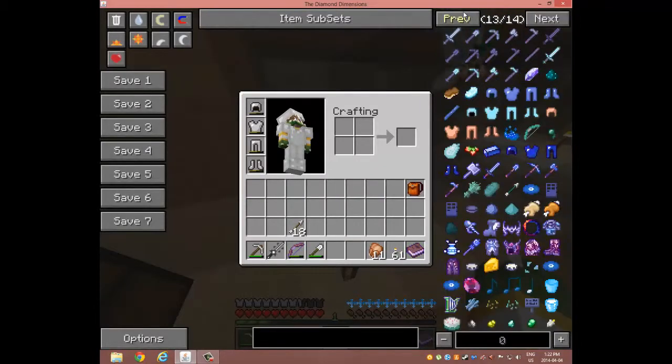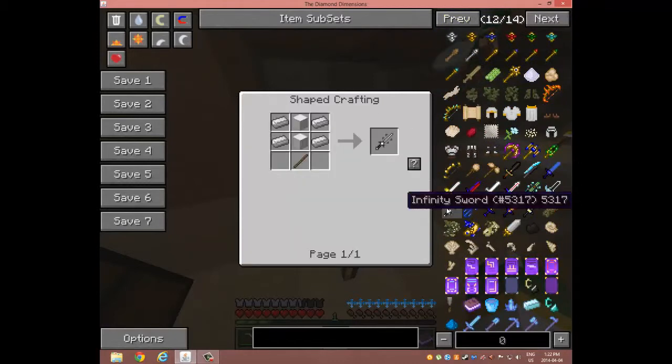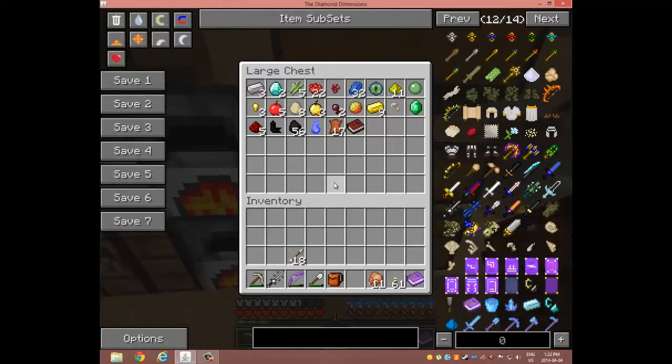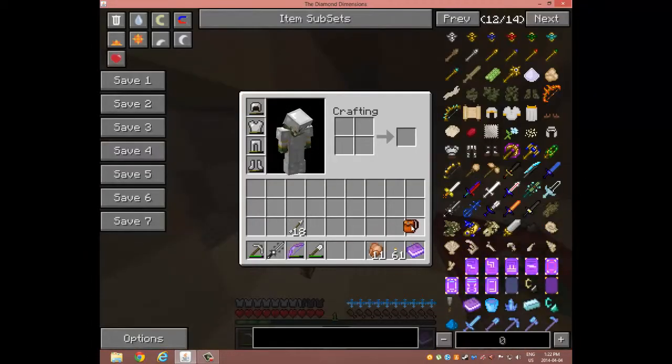So I'll show you guys how you make this thing. You need 2 blocks of iron, 4 iron ingots, and a stick. As you see here, I only have 3 iron ingots left, so pretty poor.